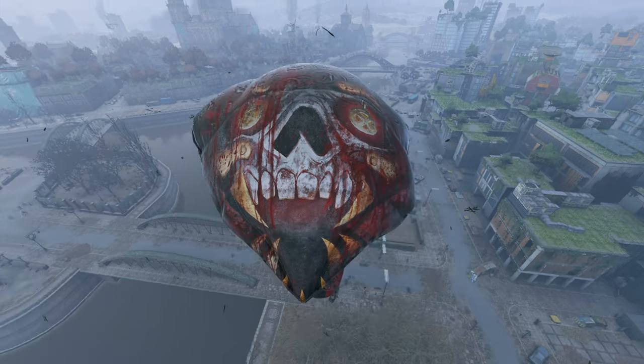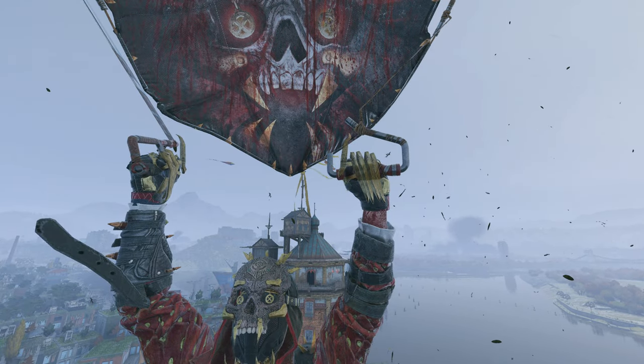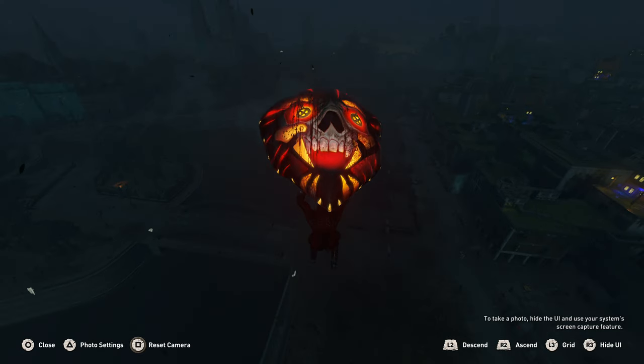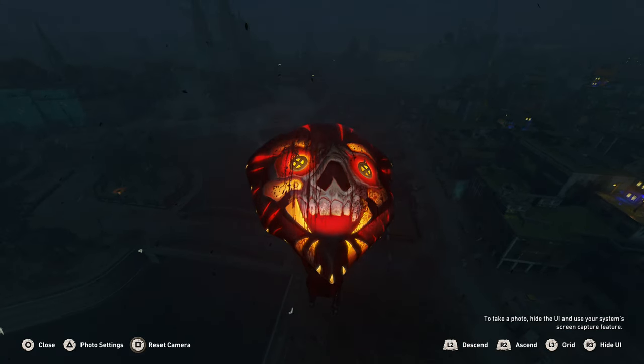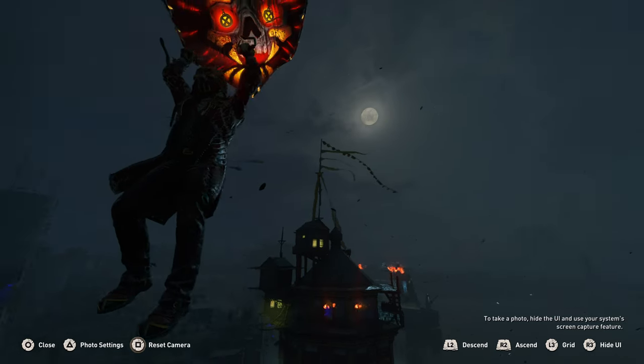Next up we have the paraglider. I'll be honest, I'm not really a fan of the blood on the side — I don't know what that's about — but it still looks pretty cool. For those curious, yes, the paraglider does glow in the dark and it looks absolutely amazing. Unfortunately, the outfit does not.